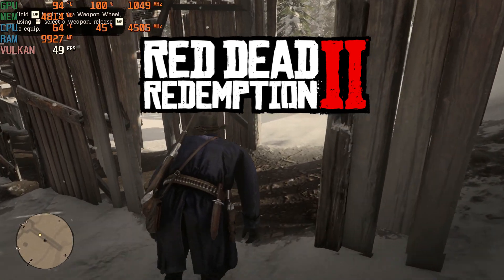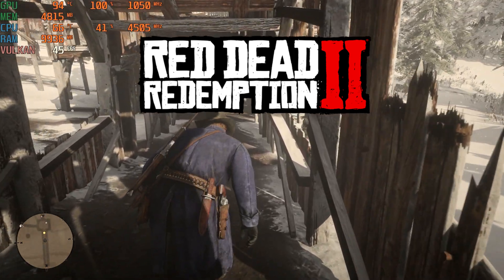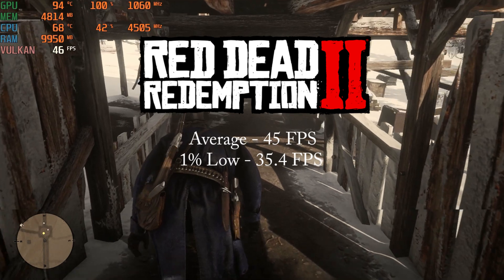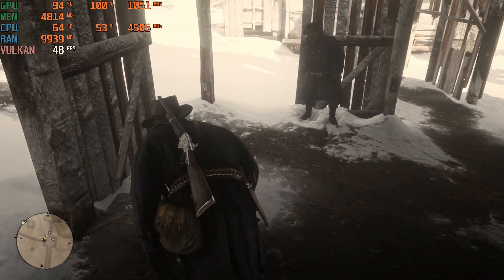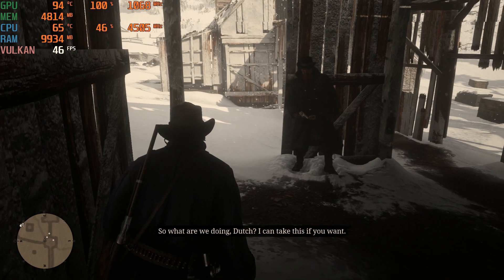Red Dead Redemption 2 on one of the quality presets saw the 390X get an average of 45 FPS and a 1% low of 35.4 FPS. I was hoping to see a bit more performance from this card, but it is a heavier-hitting title.